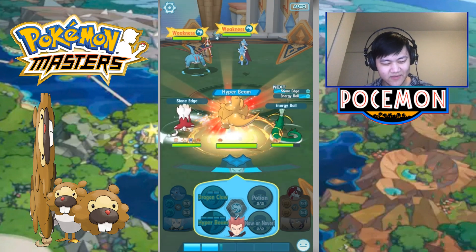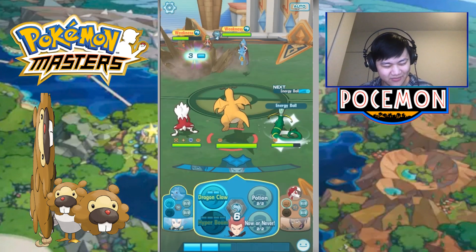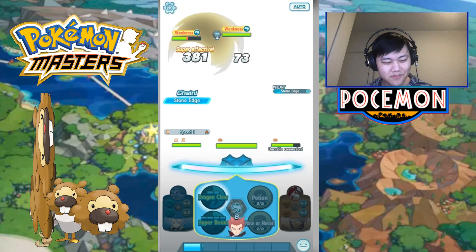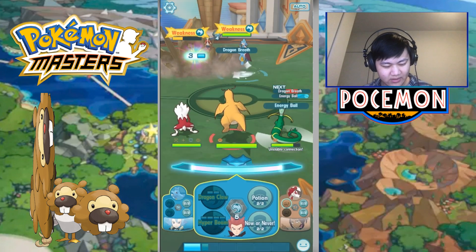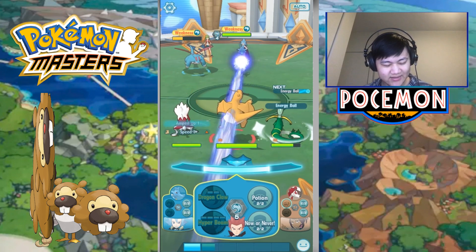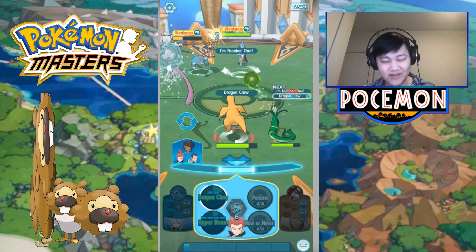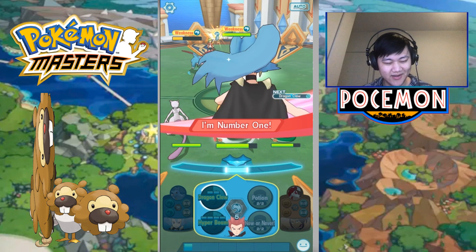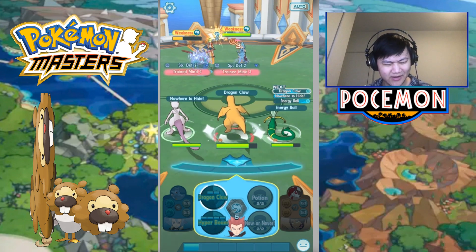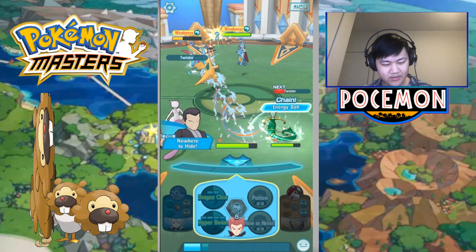I don't know why I said unfortunately — Hyper Beam looks cool. It feels good to do a crap ton of damage in one hit, right? So it's understandable. Time to work for Dragon Claw again. Unless Rosa uses Time to Energize again, then I'll sneak in a Hyper Beam. If not, we're just gonna spam Dragon Claw — ain't got no time to wait for Hyper Beam. Maybe Two's using Nowhere to Hide, which is fine.